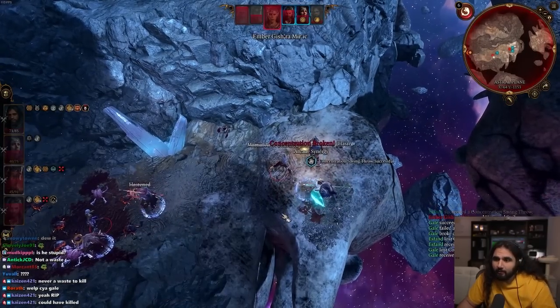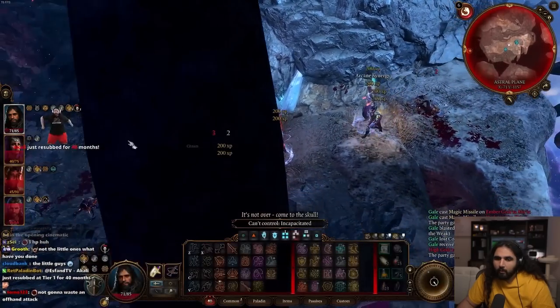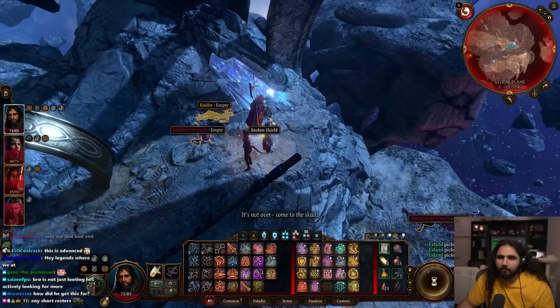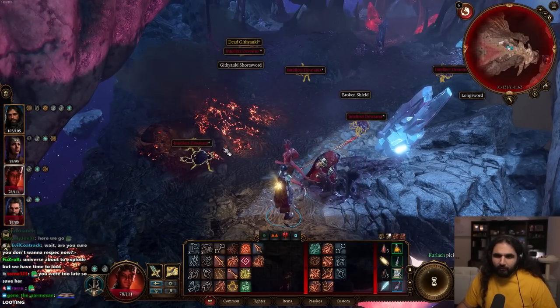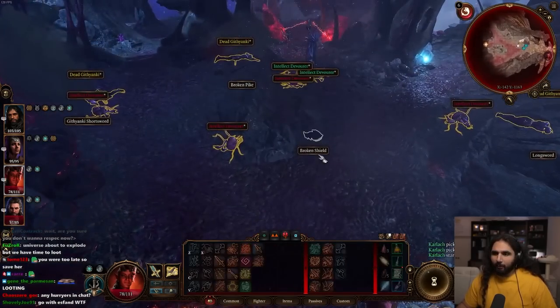You know, there's loot — Alchemist fire, grilled pork leg. We need those for camp supplies. The universe is about to explode but we have to loot. These intellect devourers give Cerebellums.